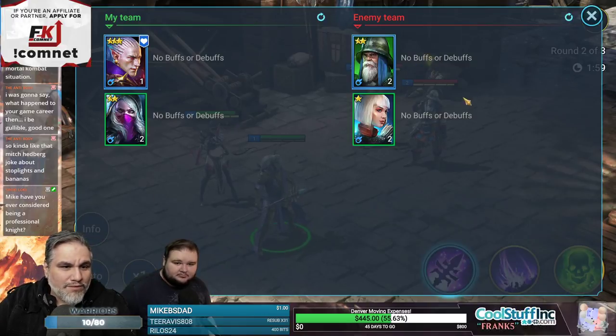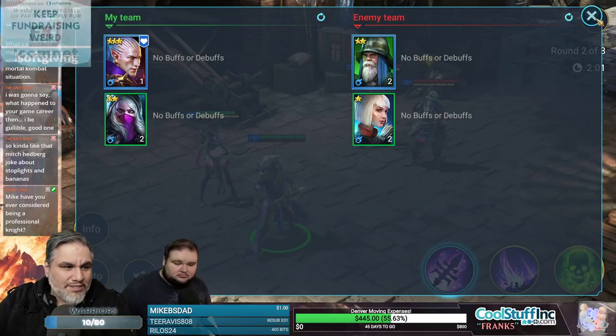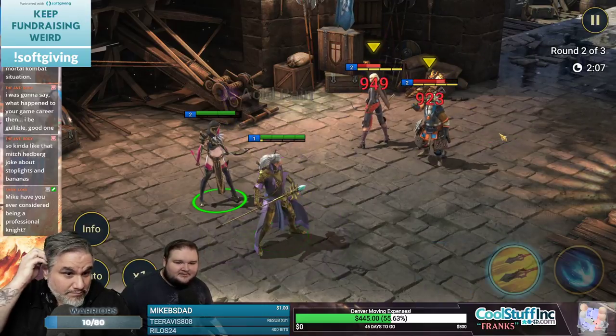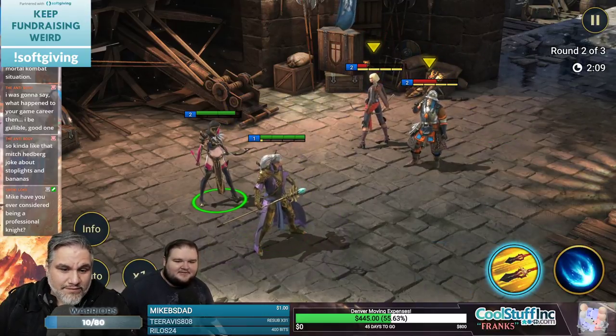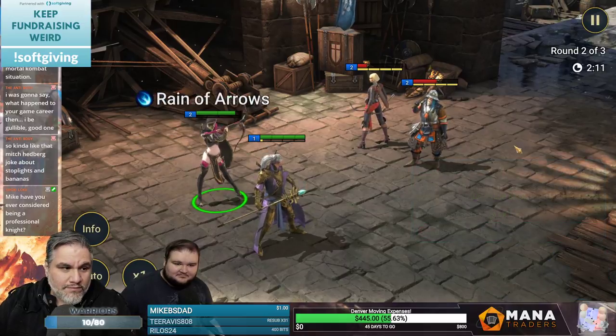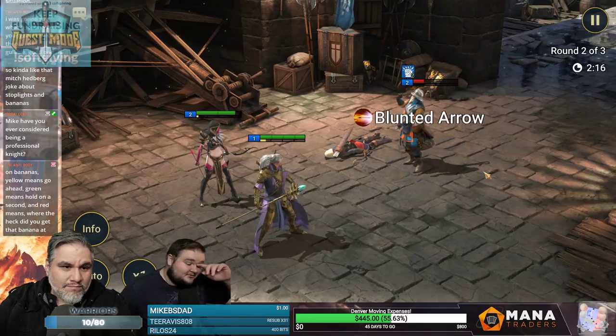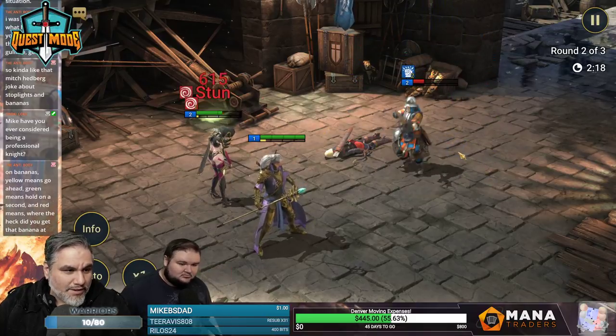What does Info do? Oh that's cool — no buffs or debuffs, it shows you the team. That was very effective. I don't think I have the thickness for being a professional knight.